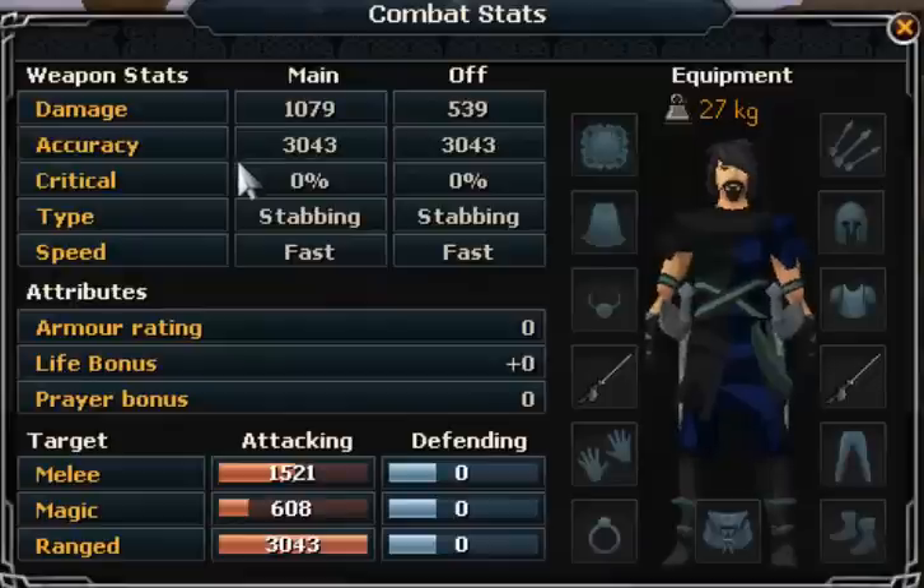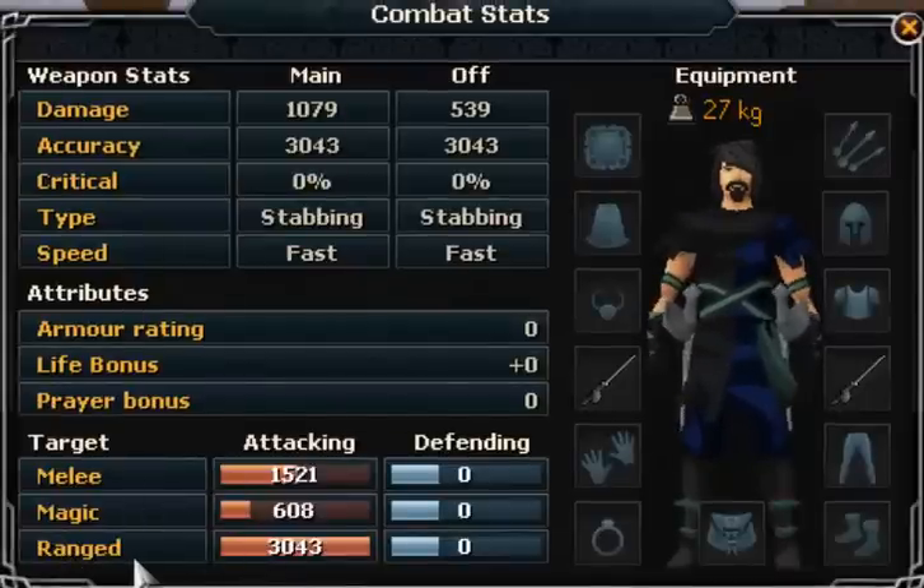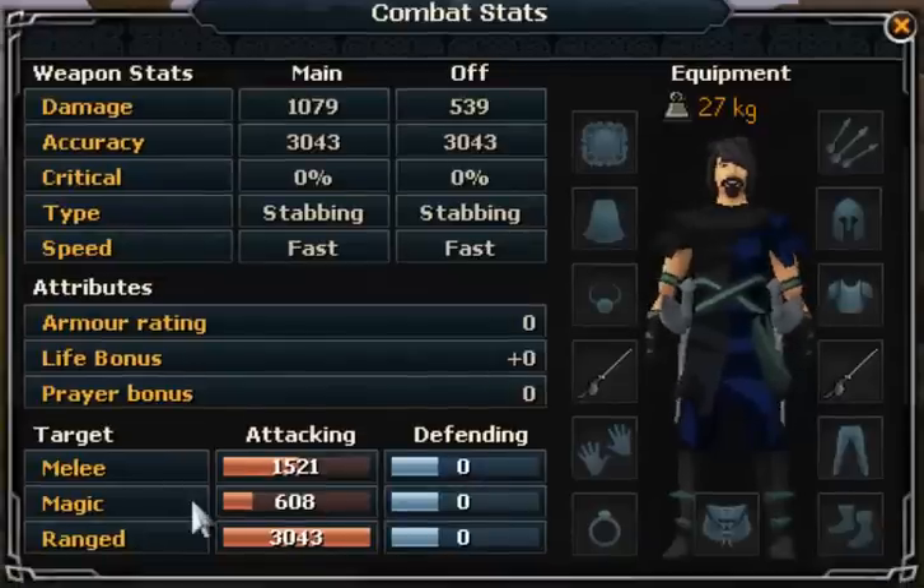For the attributes it's zero for all. For the target's weakness, as you can see, range is the one getting more damage than mage and melee. So the first combat style is melee, the second one is melee which uses the range damage scaling, and the final one is mage.